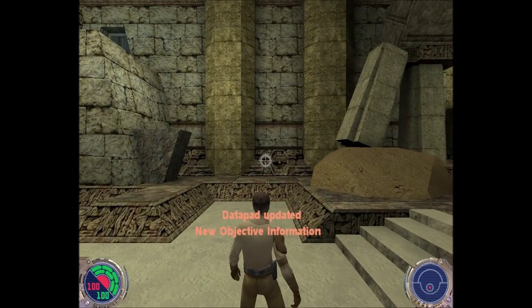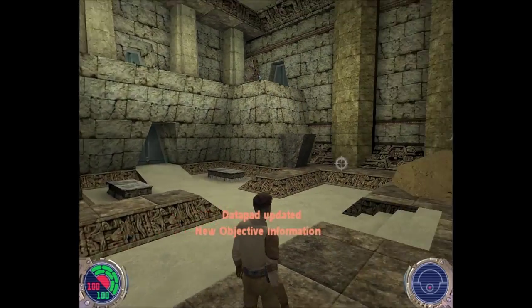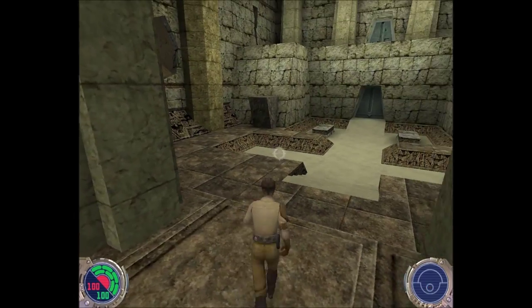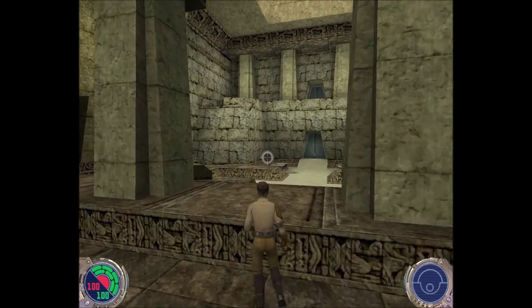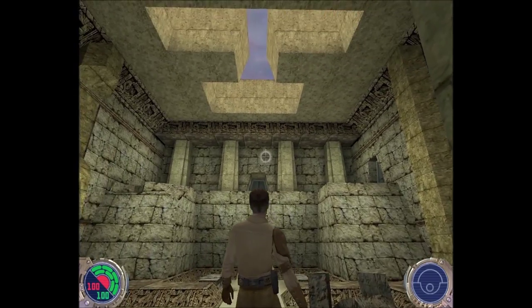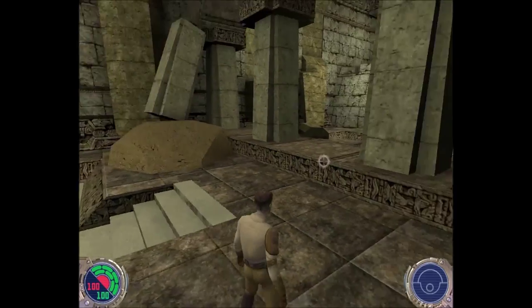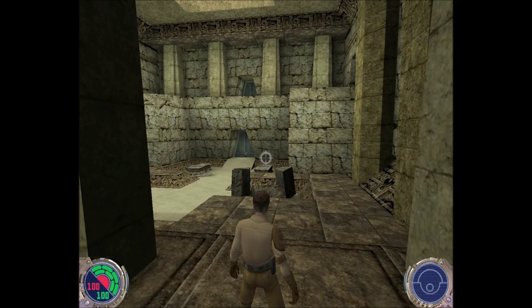Hello everyone, Mobius1 here doing episode 7 of my Star Wars Jedi Knight 2 Jedi Outcast Let's Play. A few things first — watching back a couple of my episodes, I noticed the brightness was kind of low. A lot of the interior levels looked a little bit dark, so I bumped the brightness up a little bit. Let me know if it looks washed out or if you like it better, though this level is kind of brighter than the previous ones, so maybe we'll have to wait until the next video to see that.